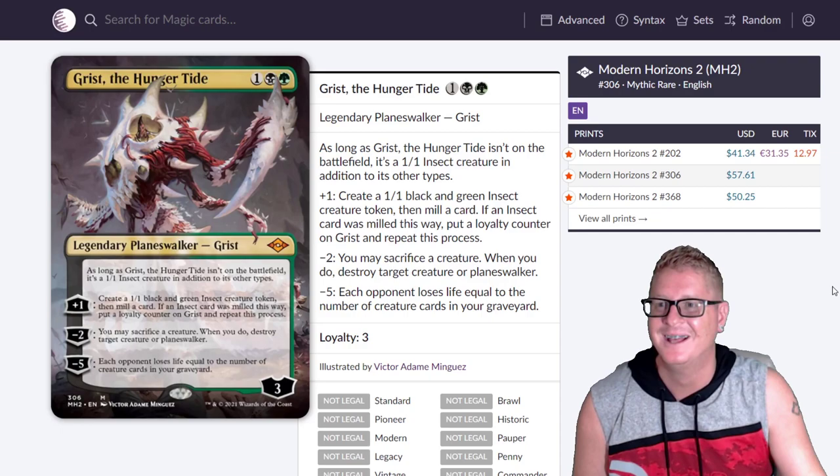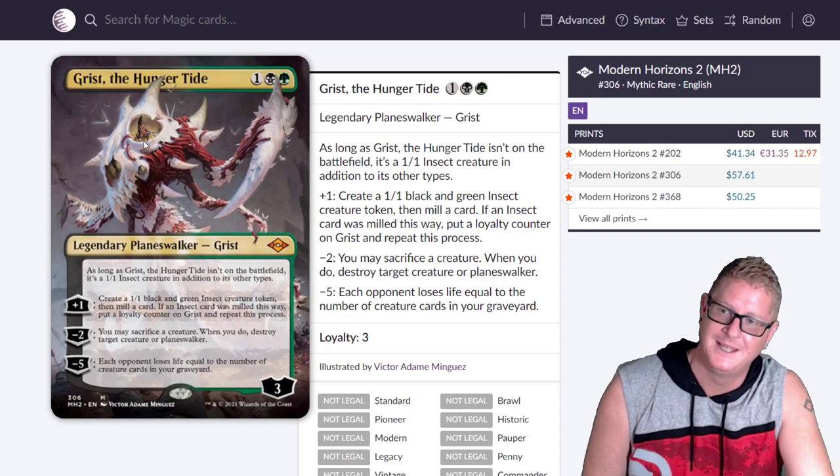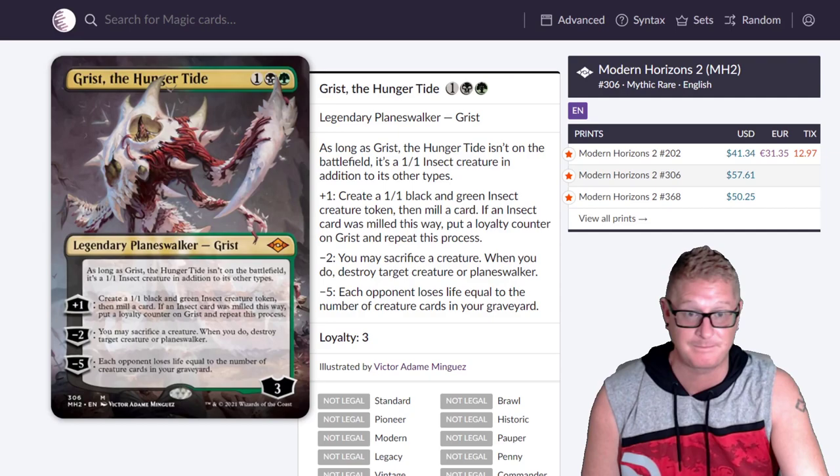Then Grist the Hungertide — beautiful freaking art. If you look closely at this card, look at this little guy right here chilling in a cubby hole. There's a little cave — what are you doing? It reminds me of outer space, like sliver art kind of looking stuff. $57.61. We'll see you later, Space Boy.